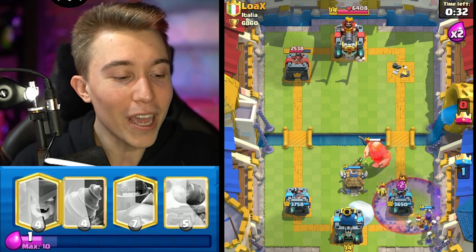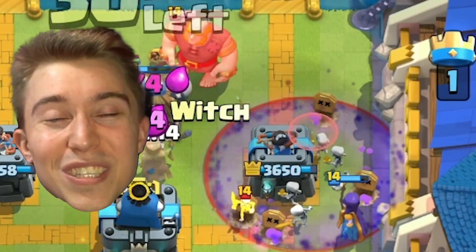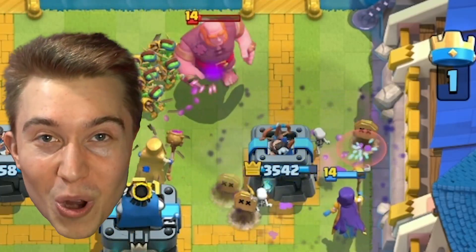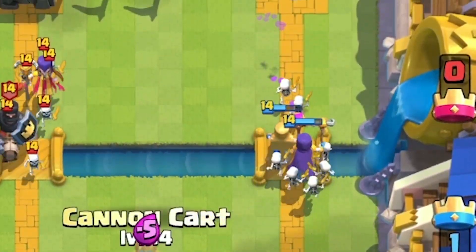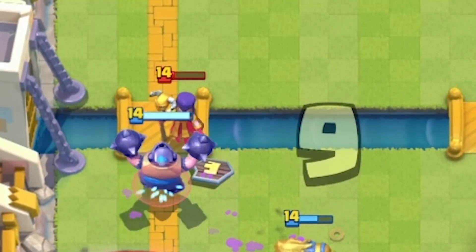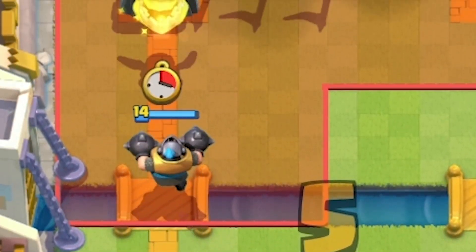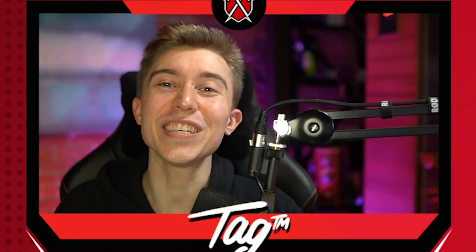It's one of those cards that no matter the matchup, no matter what you're playing against, mother witch is going to still be broken. Well played to our opponent — he's going to go in for the most desperate graveyard I've ever seen in my life with 30 seconds remaining. There's no way for him to break through, and that was a pretty easy W courtesy of the mother witch.